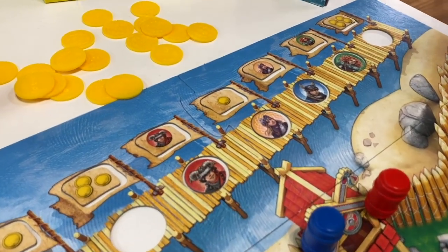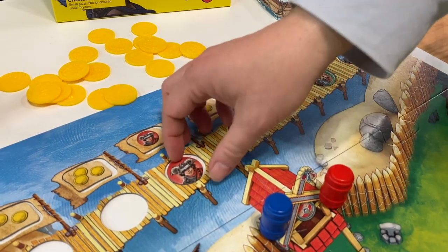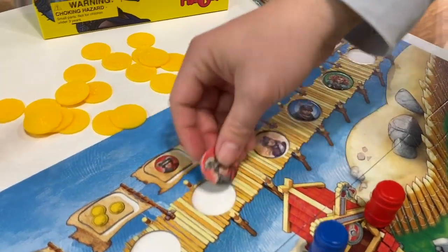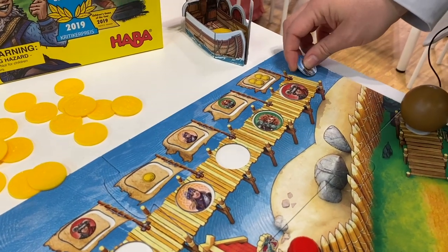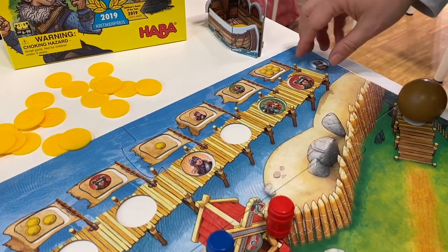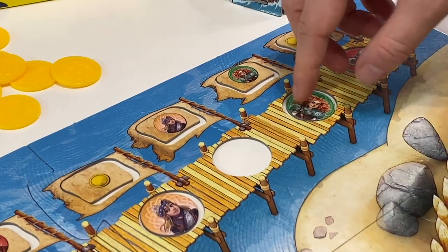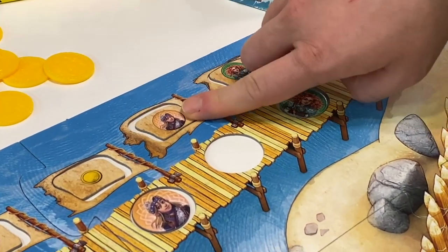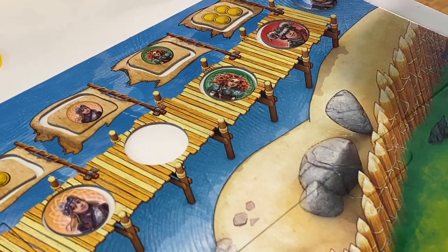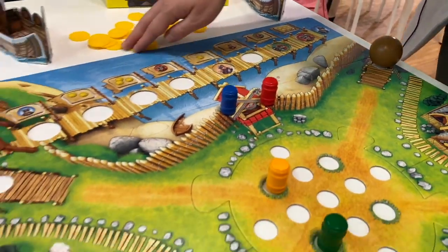For example, if you move blue first they go to one spot and then red goes here; but if you move red first, red goes there and blue ends up in the water, triggering a scoring round. When a scoring round triggers, everyone still on the dock earns coins based on their position. If you're on another player's flag you steal from them, but on your own flag you steal a coin from every other player. The game ends when all the gold coins run out.